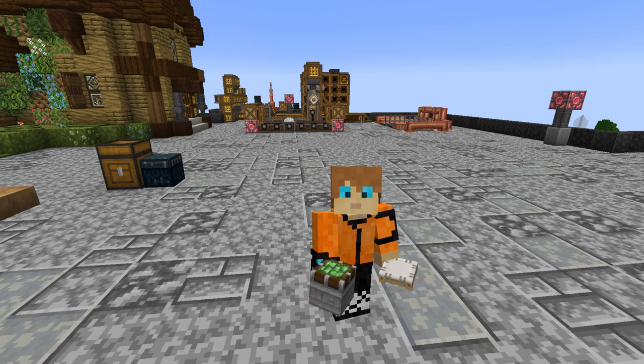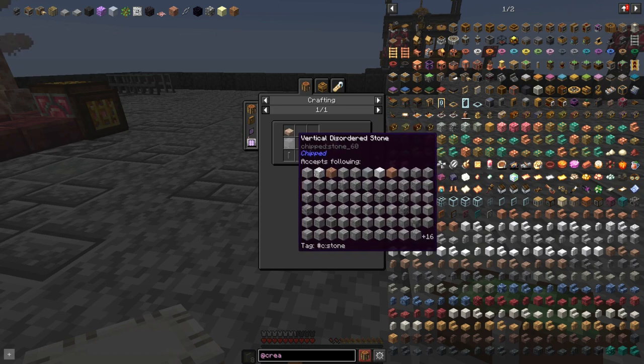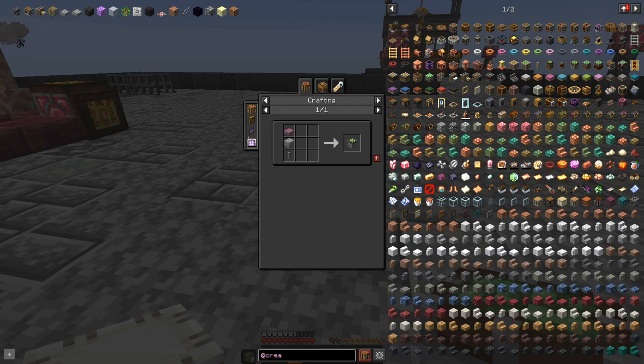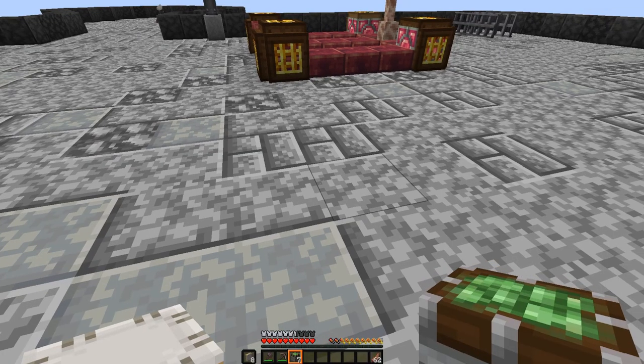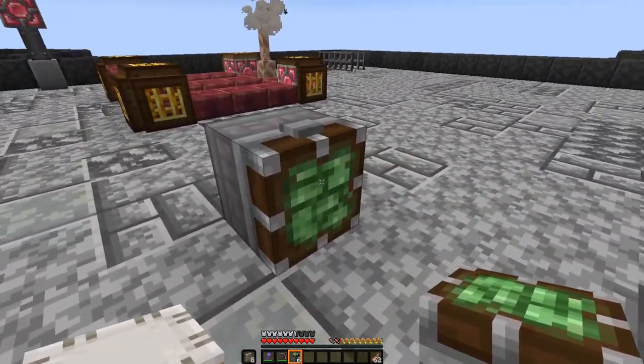First off, what you're going to need is a windmill bearing, and this is how you make them. You need some form of wood plank, then you need stone — diorite or granite will all work — and you need one shaft. You form it like that and this is what you're going to get: a windmill bearing. You'll see it gives power out on the back side and you attach everything to the front side.